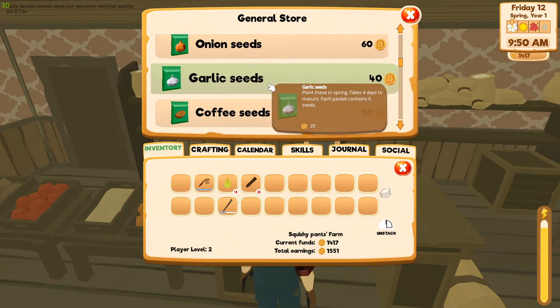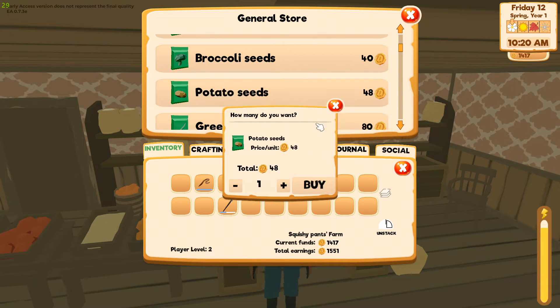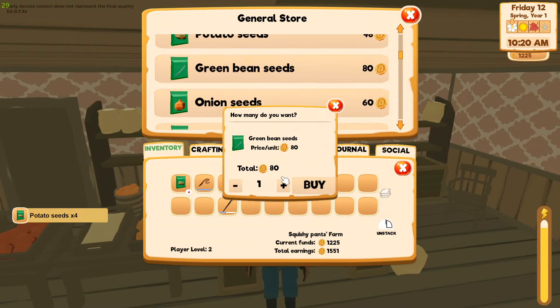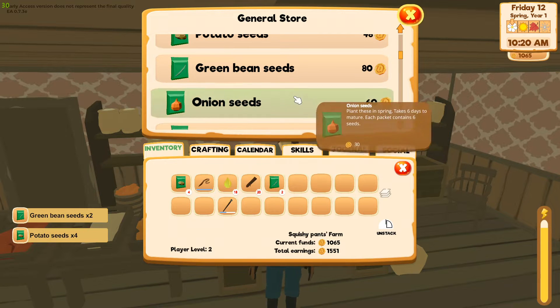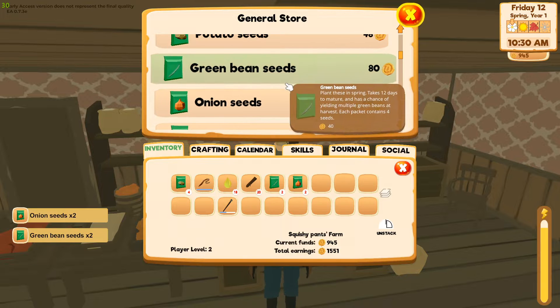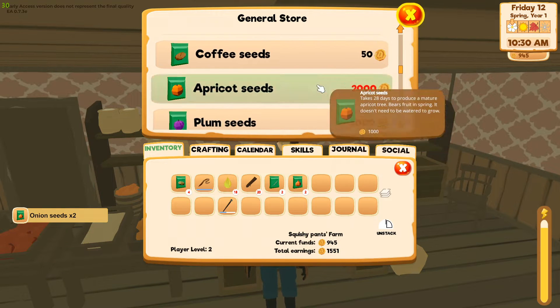Let's grab some potato seeds — four of those — some green bean seeds, two of those, and some onion seeds, two of those. Spending money here but it's gonna have to happen to make money. Spend money to make money, right?